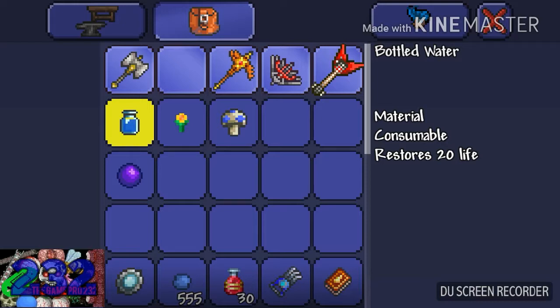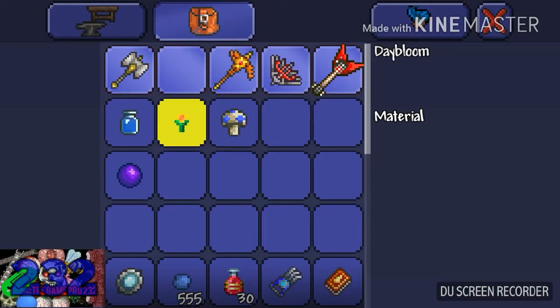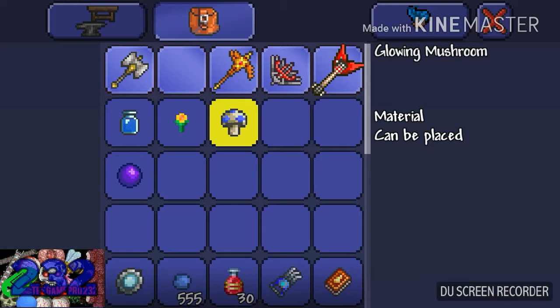To get a daybloom, you must find it growing on natural pure green grass, and you can also make a daybloom farm. To get a glowing mushroom, you must go to the glowing mushroom biome and swing your sword like a maniac.